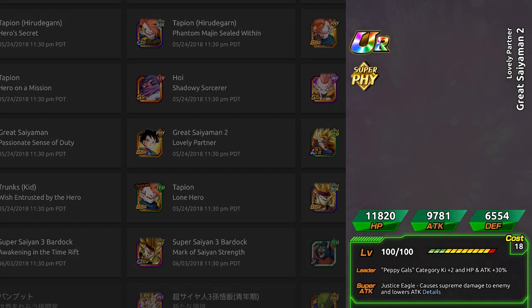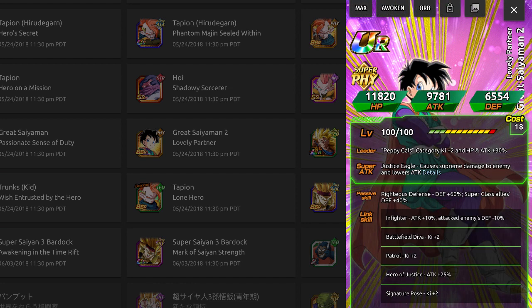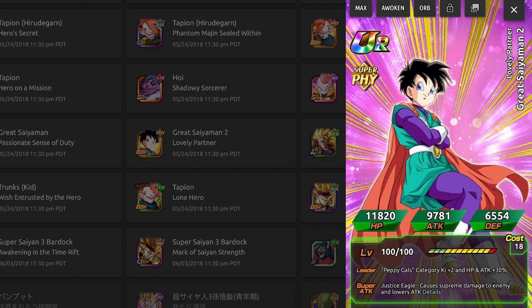The Great Saiyaman 2 is Videl. She's a Peppy Gals category leader, which isn't very viable right now since we have Ribrianne. She does supreme damage and lowers attack, which is always useful unless you're fighting a boss that's immune to it. Her passive gives defense plus 60% and super class allies defense plus 40%, which is actually pretty good. She's a solid support unit, though as a free-to-play card she has basic orb improvements.